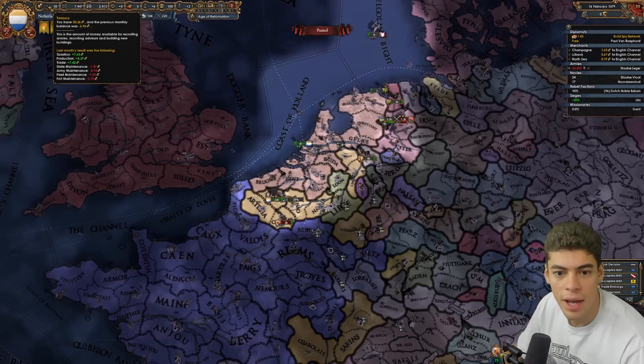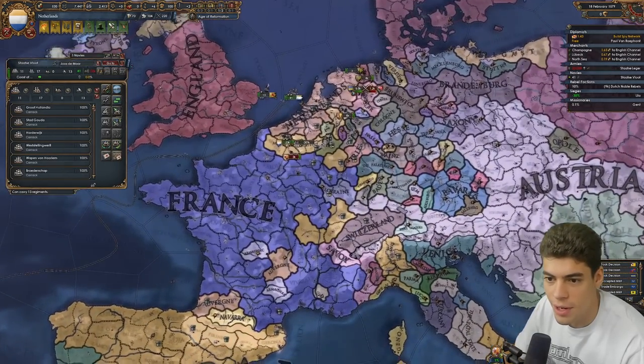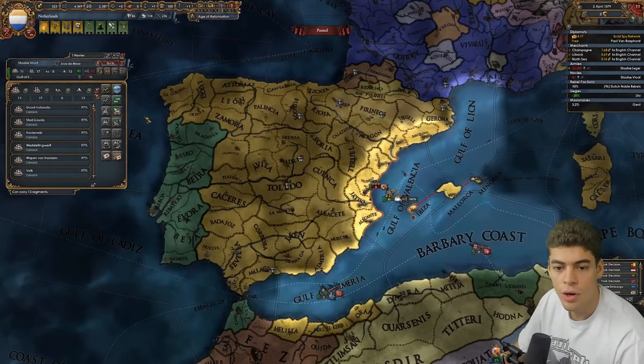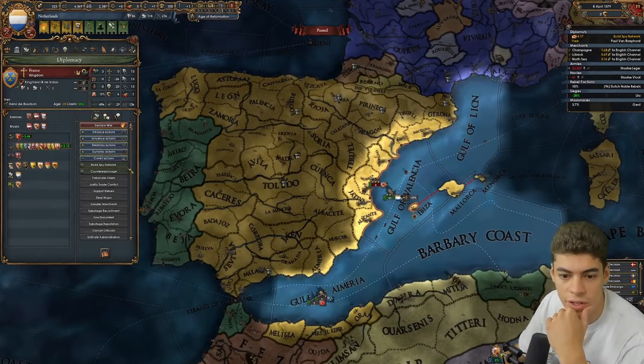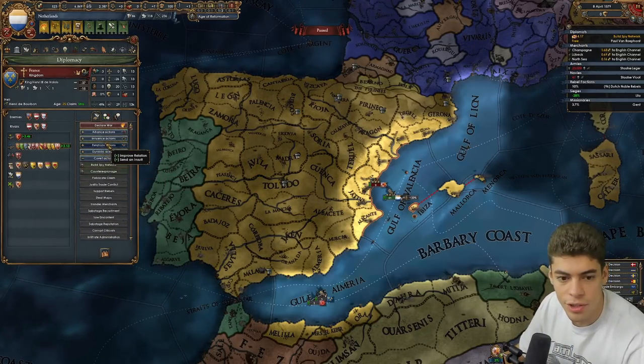How much money do we make? Nothing. We make absolutely nothing. We're going to send our fleet around to see if we can kill the Spanish fleet. Well, there's the Spanish Armada. We could drive up the war exhaustion, but only if the French give us military access. It would cost us 1.6 a month — I think it's worth it, so we'll improve relations with them.